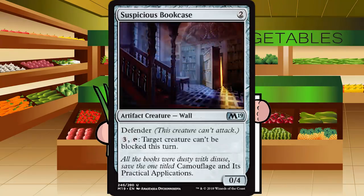Up next is Suspicious Bookcase — two generic mana for an artifact creature at uncommon. It's an 0-4 with Defender. Pay three and tap it — target creature can't be blocked this turn. I never much cared for Rogue's Passage, and this is a vulnerable Rogue's Passage that can easily be killed. Aggro decks would just prefer more creatures or a way to remove a creature; control decks want more removal; mid-range decks are better than this. D for Suspicious Bookcase.